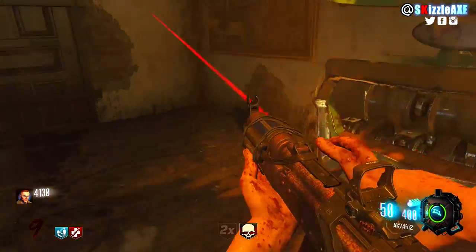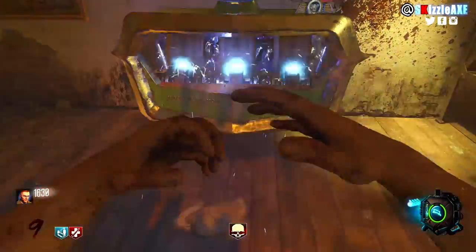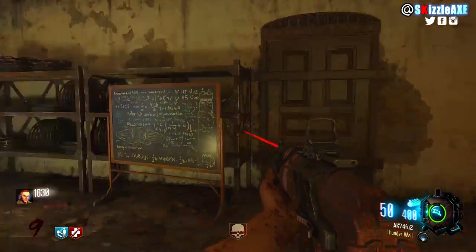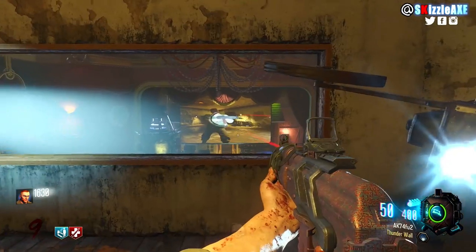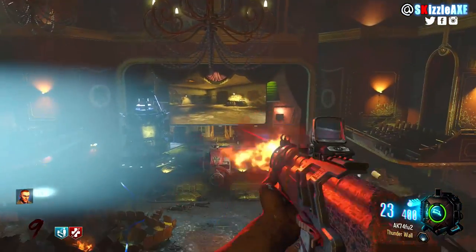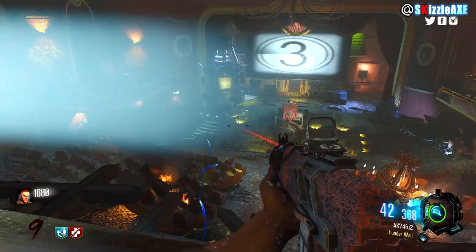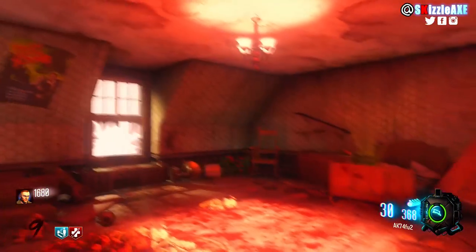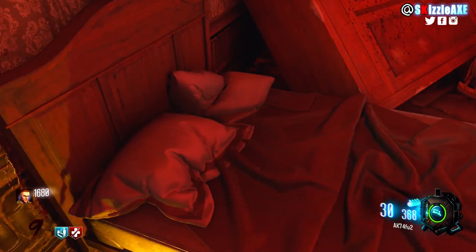The pack-a-punch camo is really cool and the gun sound is definitely enhanced from the Black Ops 1 version. I really love the pack-a-punch pew sound on this one — I think it's great. But the reloading sound is not the greatest; it sounds like you're reloading a BB gun. I'll let you hear the sounds, including the Black Ops 2 version and then the Black Ops 1 version right after, so you get a better comparison. Then we'll be discussing the final things.